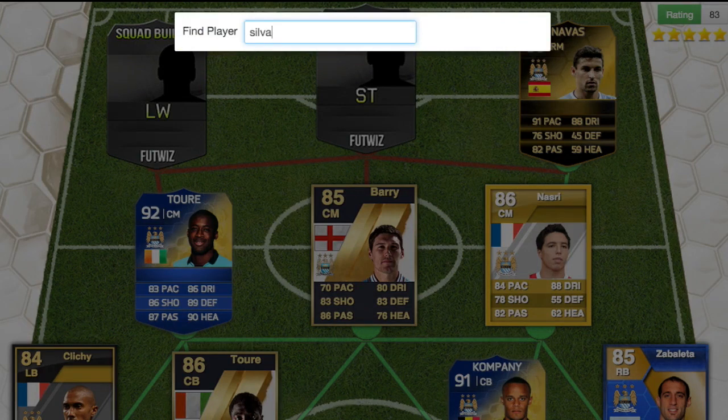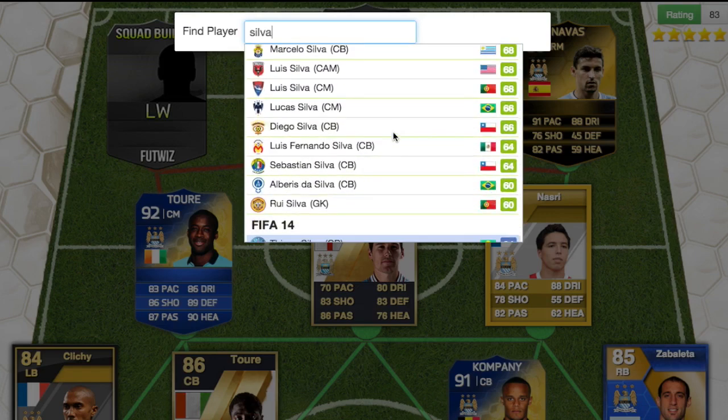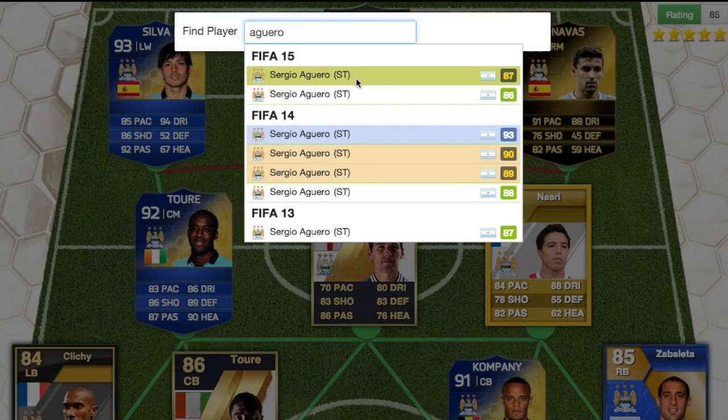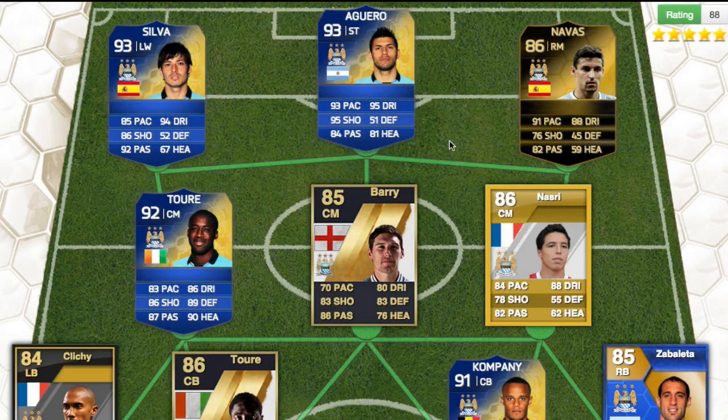At left wing we have David Silva — he had a 93-rated left mid card in FIFA 14, which I never got a chance to use since I came in late and had no coins. Then up front we have the one and only Aguero, who had a 93-rated Team of the Season card in FIFA 14 with around 93 pace, 95 shooting, and 95 dribbling.